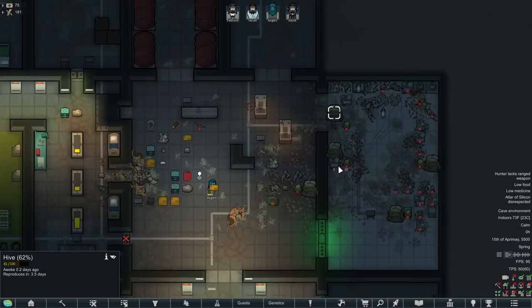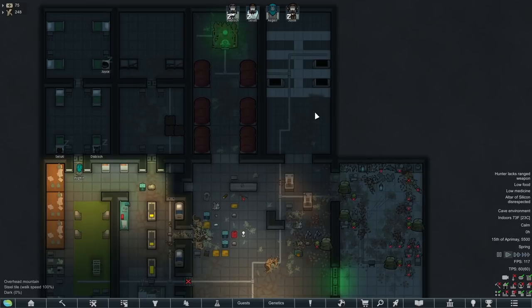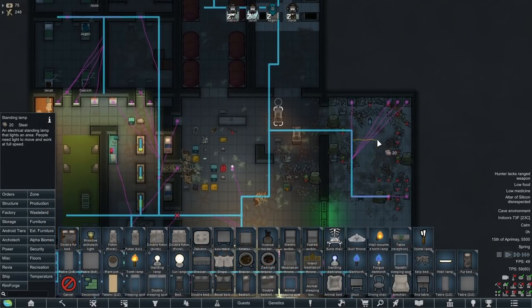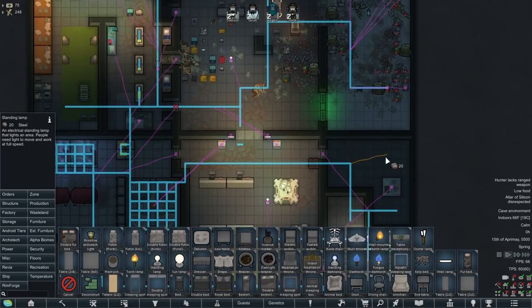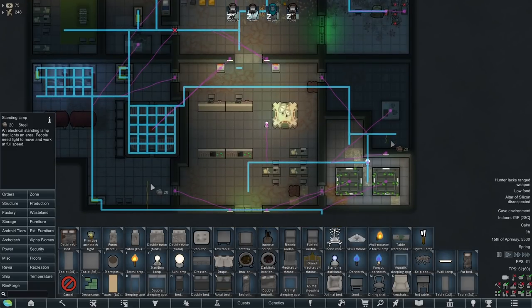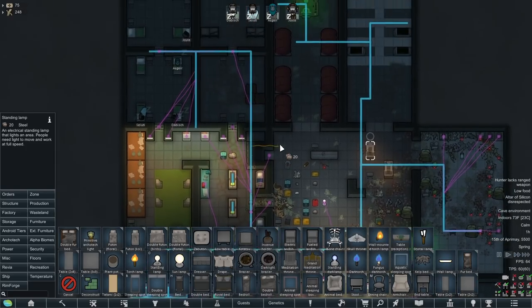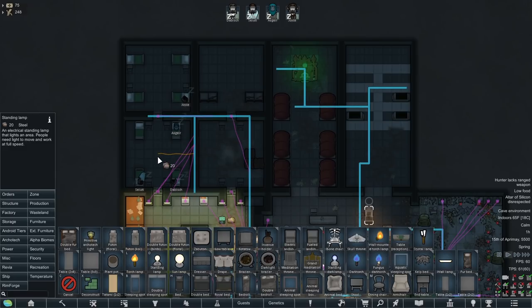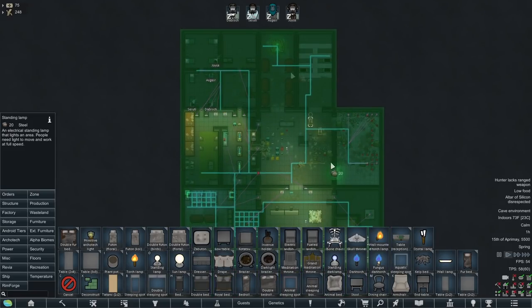We got quite a good supply of insect jelly, so that'll help us with our food problems a bit. We did lose our scientific buildings in here, but we lost nothing else really. To fix that issue, we're going to build lights everywhere. I have a mod, Infestation Spawn in Darkness, which makes it so infestations will not spawn in lighted areas. So we're going to have to build those everywhere, because we're going to be here a long time. I think Void might send us more infestations if we don't light up everywhere - even these bedrooms. Because everything in here is under overhead mountain. Everything needs to be lit up.